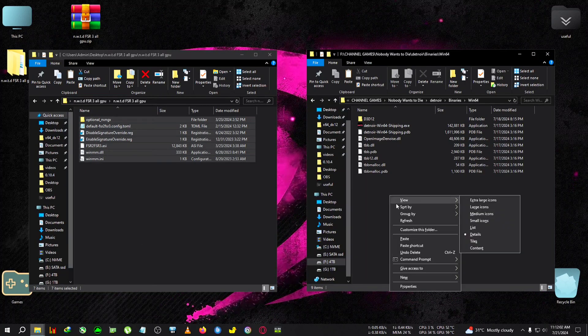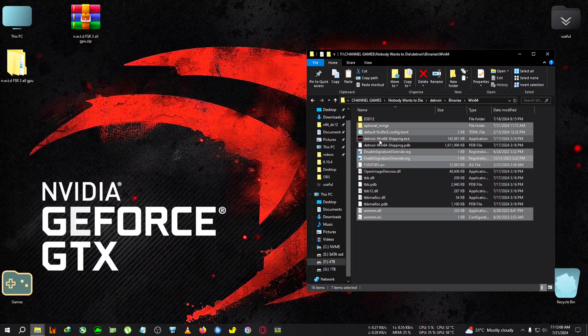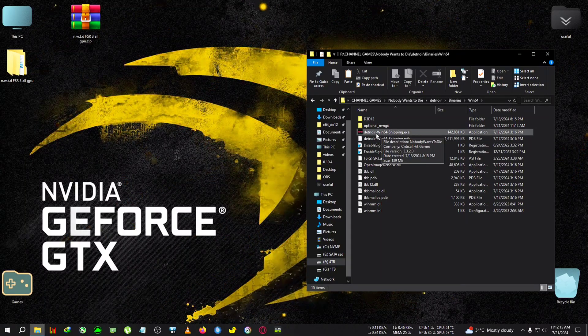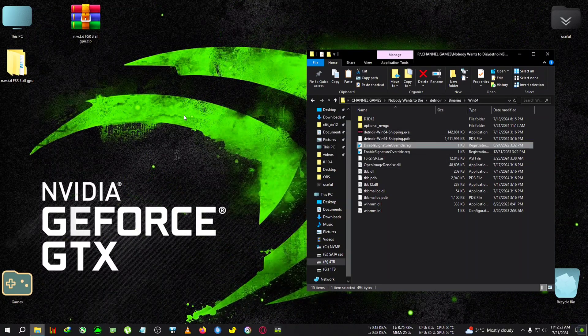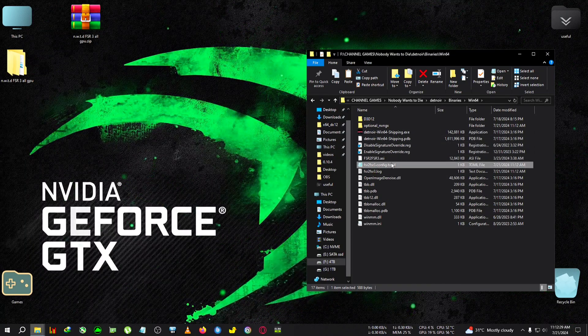We're going to copy everything from the zip file to the installation directory. After that, we want to do two things: first, delete the default FSR2/FSR3 config. Then we're going to run the DatNoir executable — but before that, we will disable the signature override. Double-click on the signature override, click Yes. Now double-click to run it, then close the CMD window as soon as it pops up. The FSR2/FSR3 config TOML file will now appear.